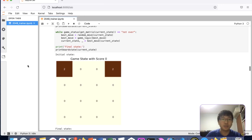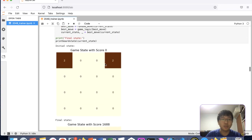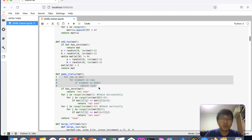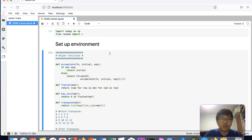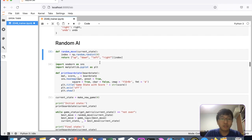In the 2048 game, we are given a starting grid and you can move up, down, left, or right. Your aim is to form as high a number as possible by combining cells together so they merge. Let's run this code from the beginning. If you're interested in what this code does, you can check out my earlier video where I run through it.